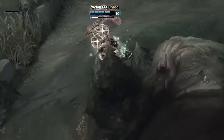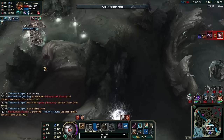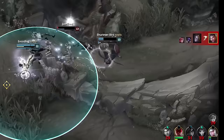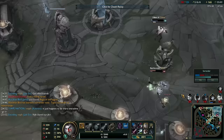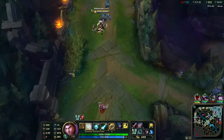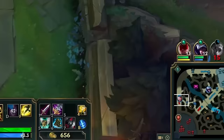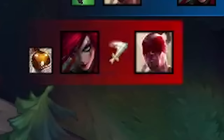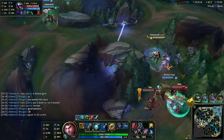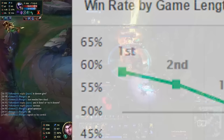If Baron is up, start pressuring bot lane so if your teammates decide to start Baron, you can teleport over to help out your team if necessary. Congratulations, you've learned how to play the mid-game.